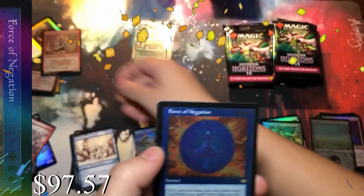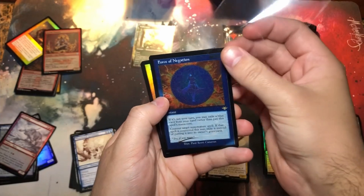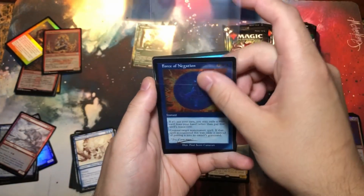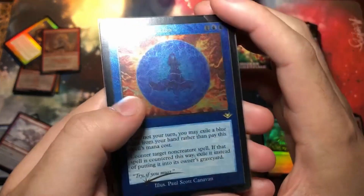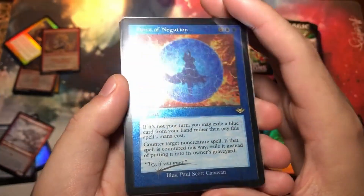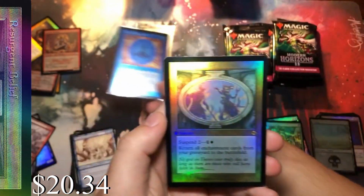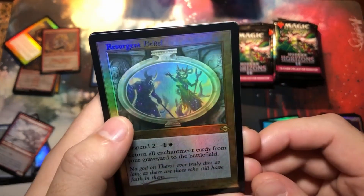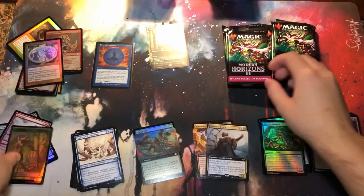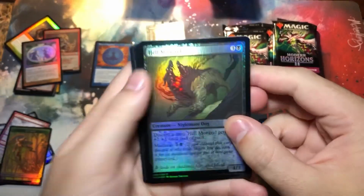Gorilla Shaman — oh my god, no way! Foil Force of Negation in a beautiful old border foil etch! That is a card. That's probably going to make the entire box. I'm gonna leave it in its own pile because that is in its own right a card. The Resurgent Belief as well. Something to nothing — that's gotta be, just based off of Modern Horizons 2 pricing, at least over a hundred dollars.